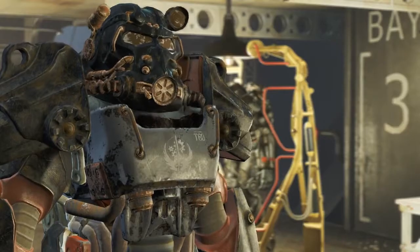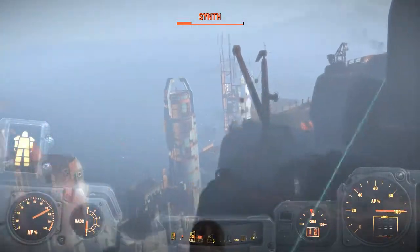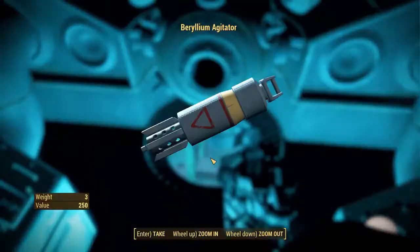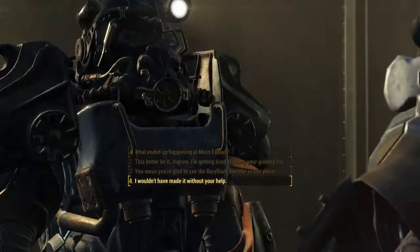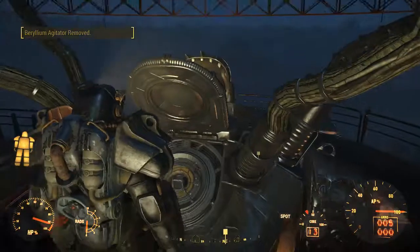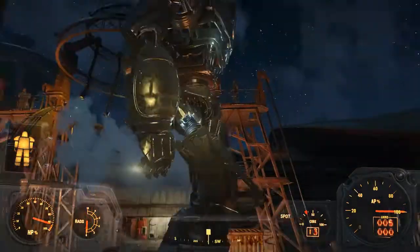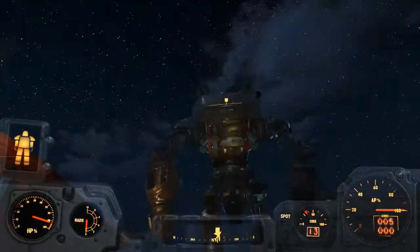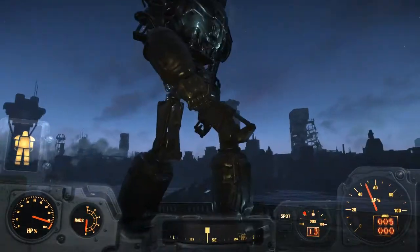I reported back to Ingram who wanted me to get a big metal component from the Mass Fusion Building. I went there, killed as many synths as I could on the roof, hacked into the terminal, fixed the elevator, then got the beryllium agitator to give to Liberty Prime. Ingram told me how to insert it, and it was at this moment I did not know this was the end of the game — I had never sided with the Brotherhood of Steel before. I could fast travel to CIT ruins and Liberty Prime would automatically teleport there.